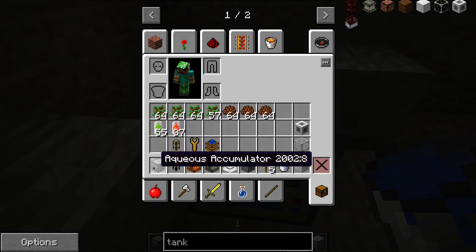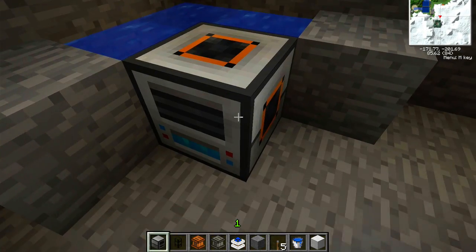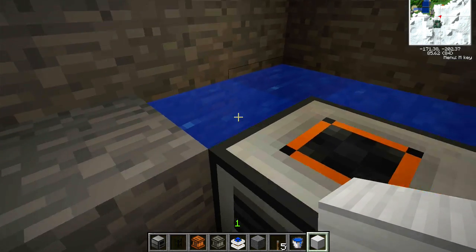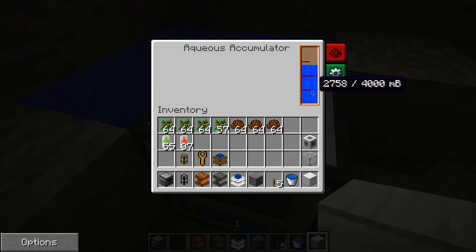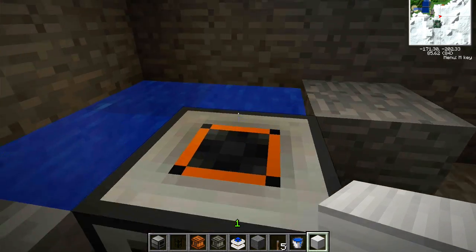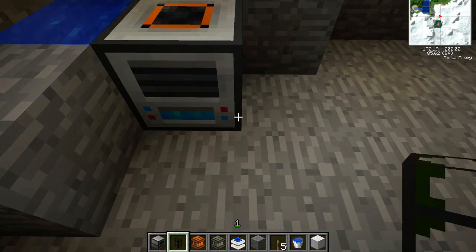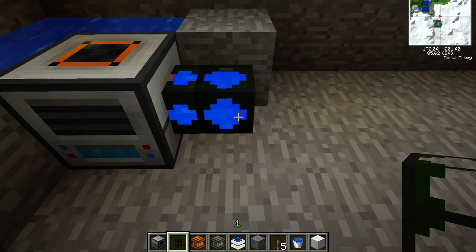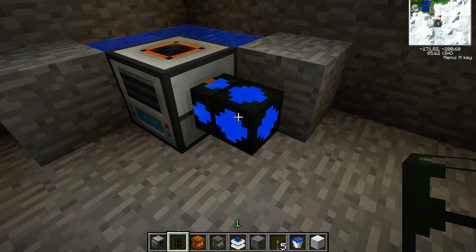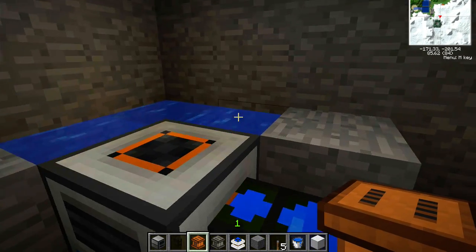I'm going to start with an aqueous accumulator, and I'll show you what that does here in a second. When you surround it with water — it doesn't have to be totally surrounded — you put a little water around it and it starts generating water for you. There's no power input required. It just takes the water that's next to it and fills it into an internal water tank. It automatically pumps it out, so you don't even have to use a pump.